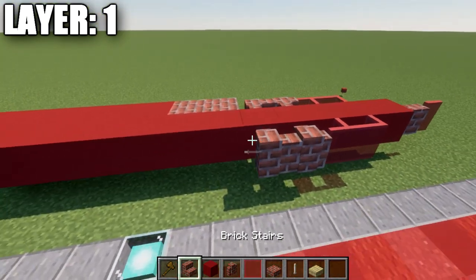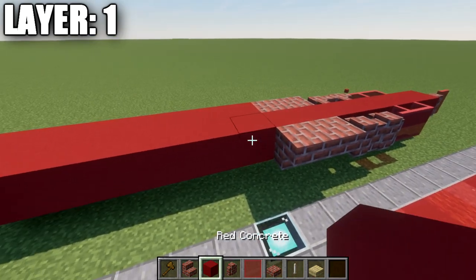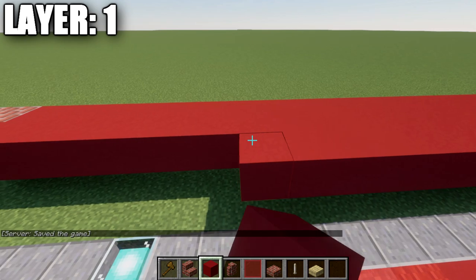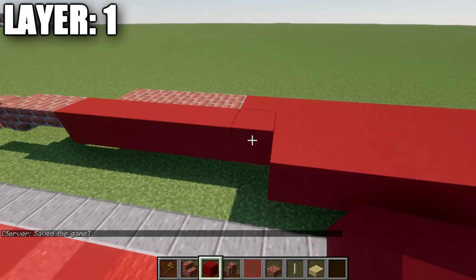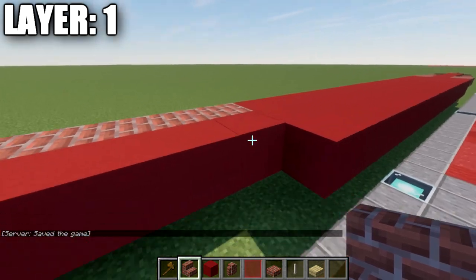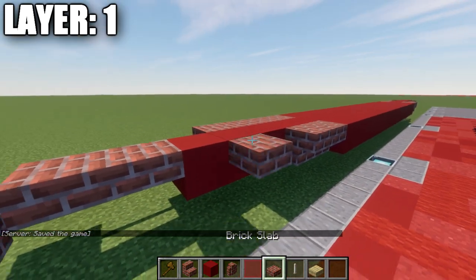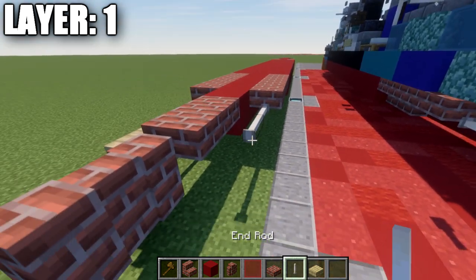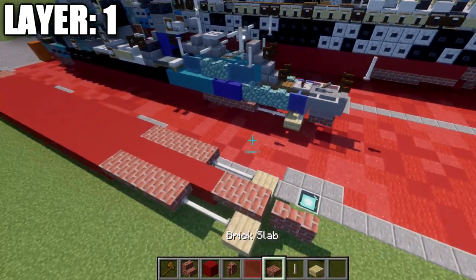We're going to place down two brick walls, two brick upside-down stairs, and then sixteen red concrete blocks back. We're going to place down two brick upside-down stairs back, then two brick top slabs from those, followed by two end rods back, and then a birch wood slab on the very end.